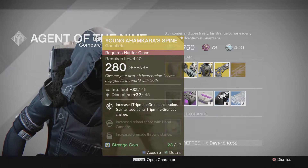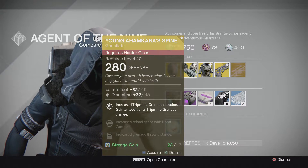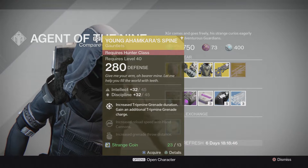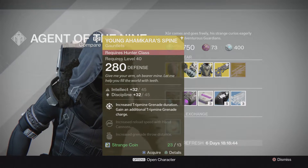For Hunter this week, it is going to be the Young Ahamkara's Spine — Increased Tripmine Grenade Duration, Gain an Additional Tripmine Grenade Charge, Increased Reload Speed with Hand Cannons, and Increased Grenade Throw Distance.